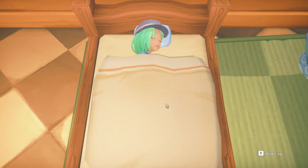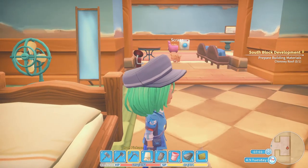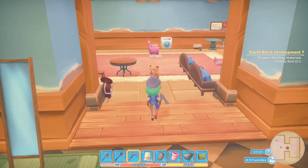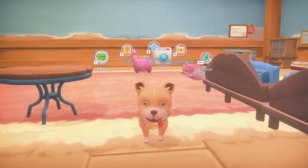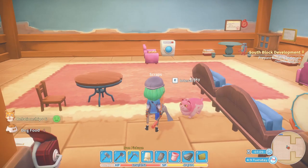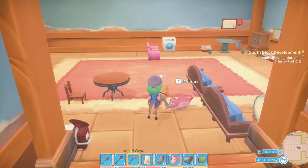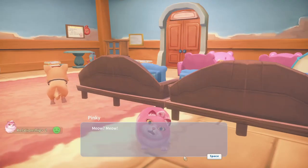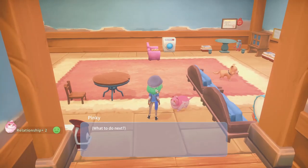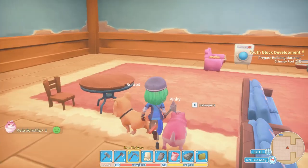Good morning everybody and welcome to My Time at Portia, episode 93! Let's wake you up and get into the day. If I remember rightly I have a high priority mission to complete. Good morning, Scraps — he's a good puppy. Do I have dog food for you? Do I have fish for the kitty? Oh no, no fish for the kitty. Let's just say good morning to the kitty — you can have pats instead.